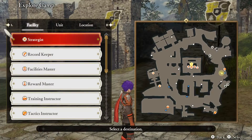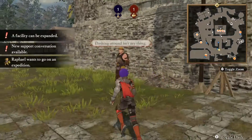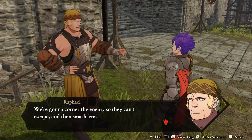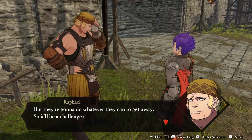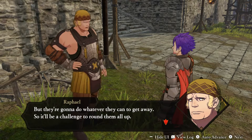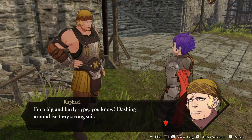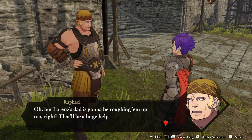Let's check in with Raphael and see what's on his mind. He mentions that action isn't really his thing — he wants to corner the enemy so they can't escape and then smash them, but they'll do whatever they can to get away. He admits dashing around isn't exactly his strong suit, but having the lancers and cavalry to rough them up will be a huge help.